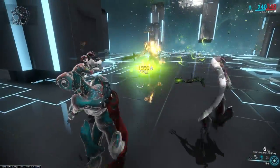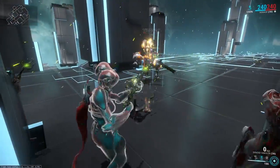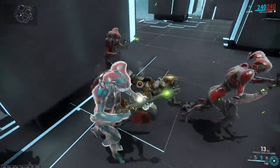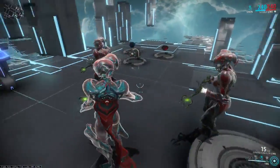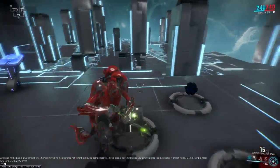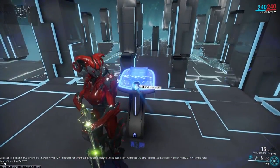Since Mirage's clones can create multiple Vortexes, you sort of get the same effect as the old Simulor. There goes the armor. This is still pretty good. Sure, you use quite a bit of ammo, but honestly it's not that big of a deal since it uses rifle ammo, and rifle ammo is the most common ammo type in the game — you can just pick that up and be on your merry way.